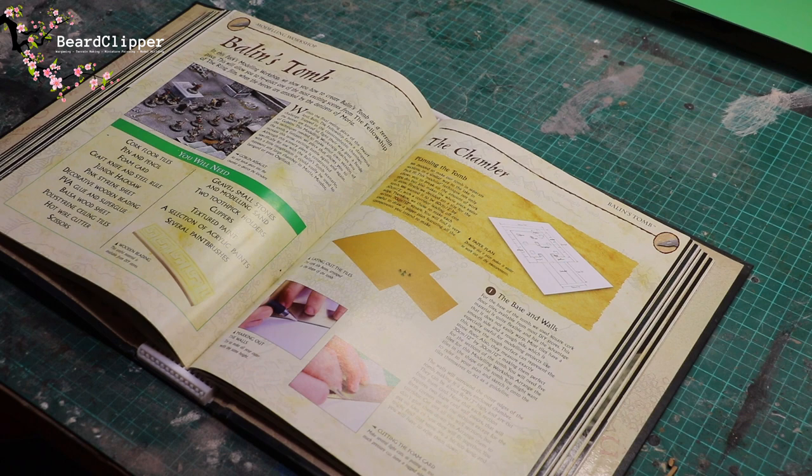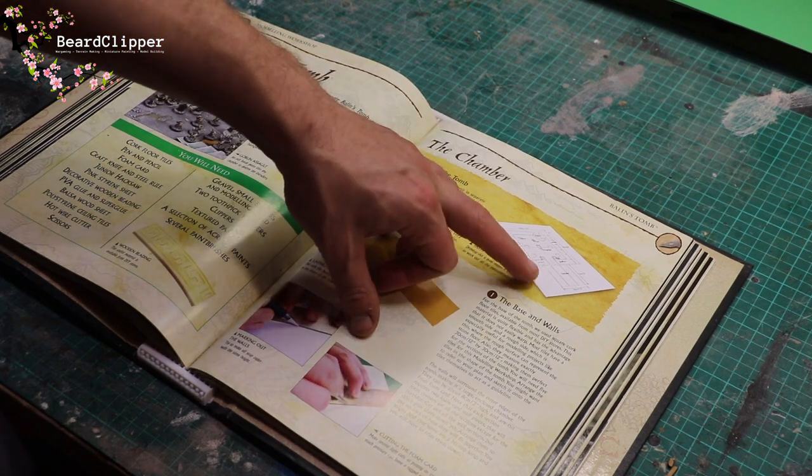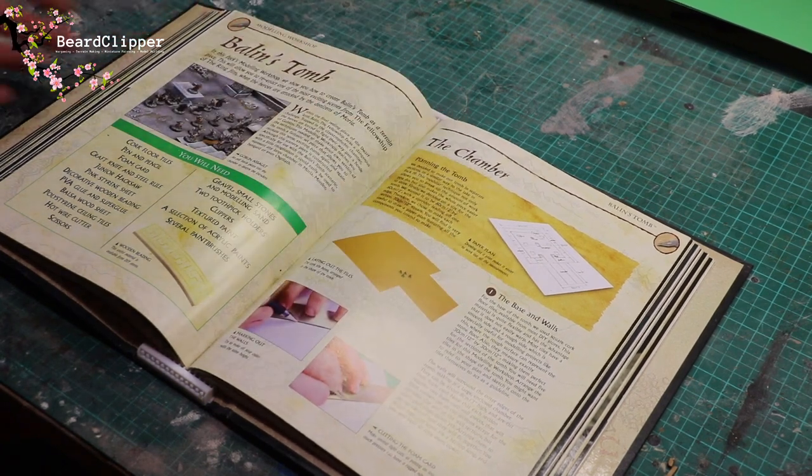So I'm going to get myself a pad and start drawing - work it out. I'm not sure what size I'm going to do, but 60 centimetres square sounds like quite a good size. It might be that I do it as one piece, but I'll bring you along for that decision. So yeah, let's get started making Balin's tomb.